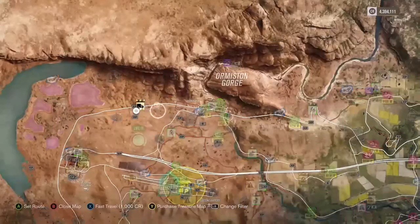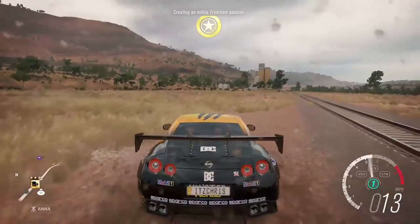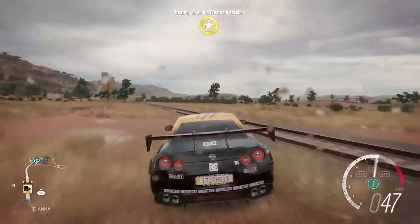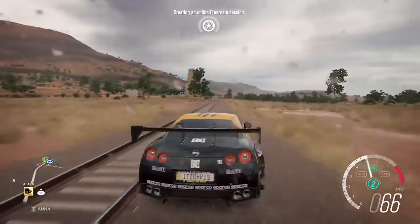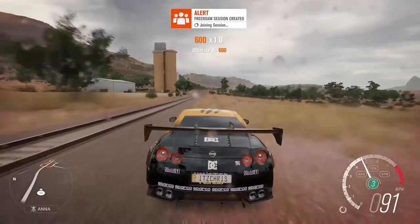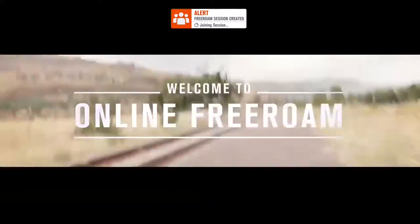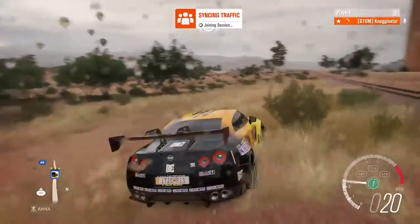So next we're going to do the second and final glitch. I haven't actually done this one before, but I know you have to go into private online free roam. You guys have probably seen this one too — where you have to run into the train and then pause and exit it. I've never actually done it before, so I'm probably not going to get it first try, but we'll see how it goes.